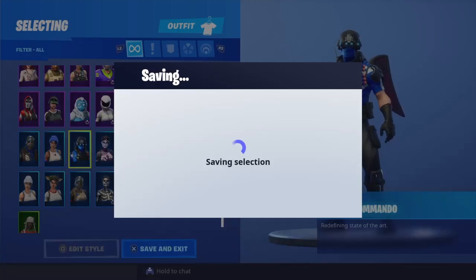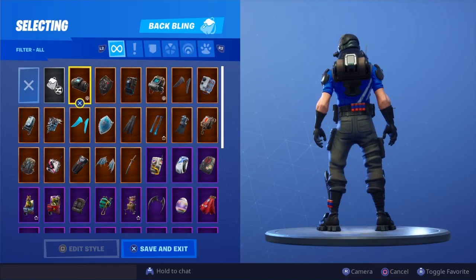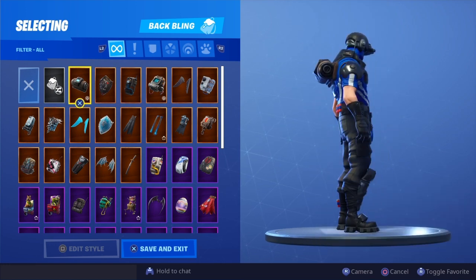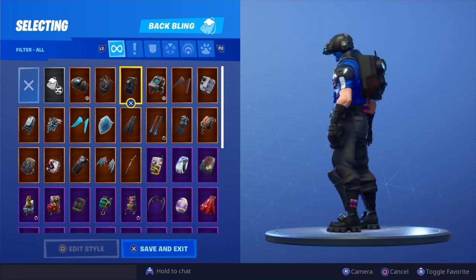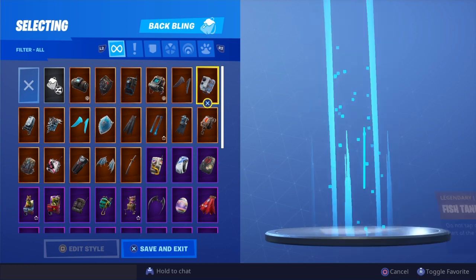Obviously we're going to be equipping things in here. Let's start off with the back blings as usual. You can actually use Altitude — it doesn't look bad. I personally never use it, but since the back bling that comes with it is kind of like Altitude, I'd recommend it. The dark shield always goes with it, and Dark Matter goes pretty well too.